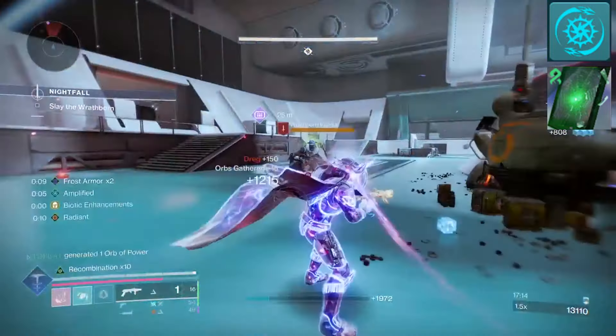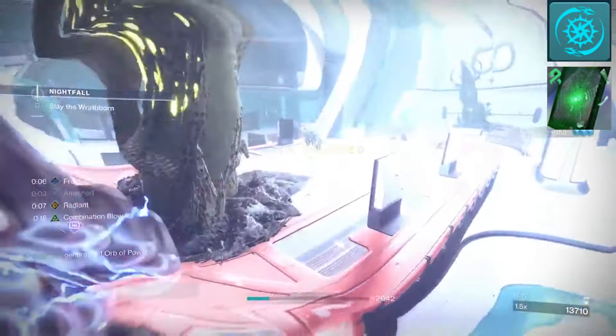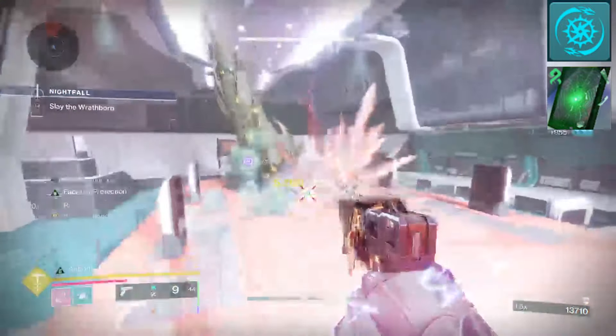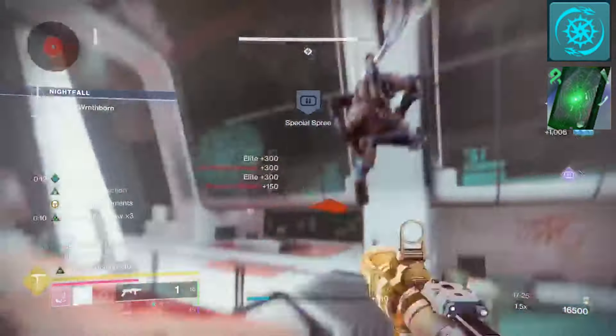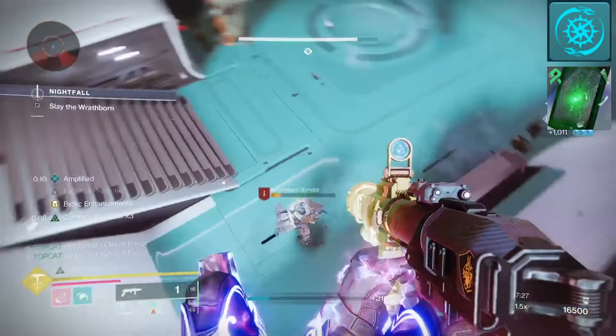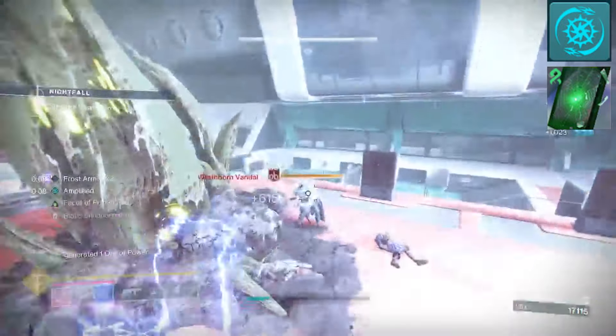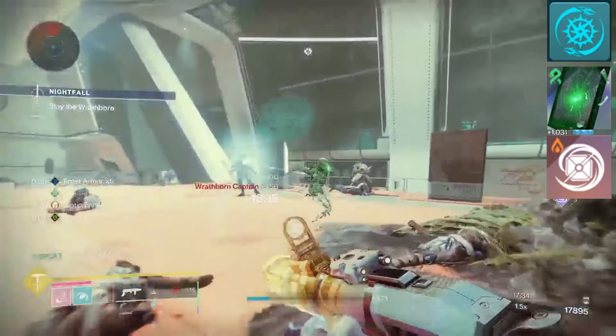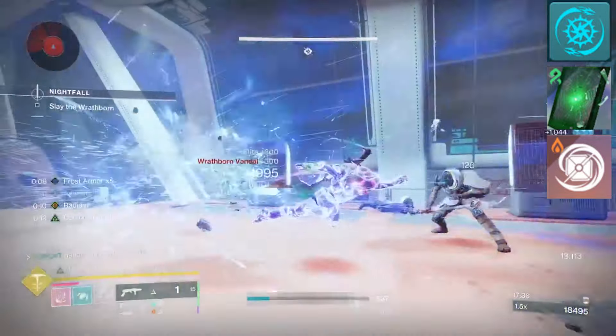With this kit I want transcendence to come effortlessly. Our main tool is that arc melee combo, with both of our aspects applying darkness damage off of our dodges. So I would suggest a light grenade — I like the solar scatternade as it's a good bit of distraction and can be thrown in close quarters.